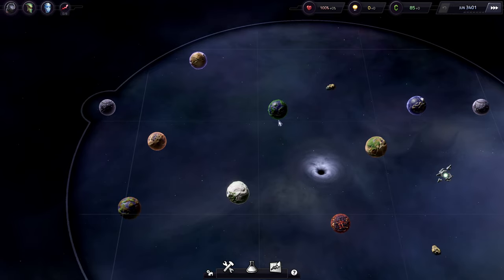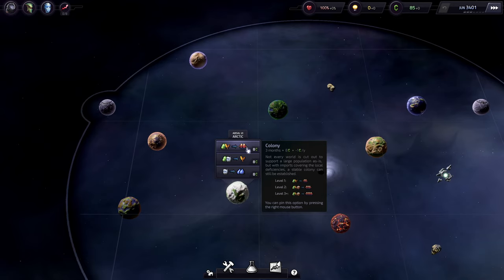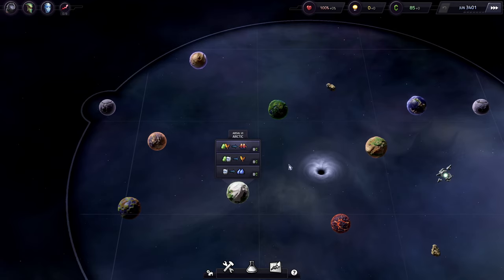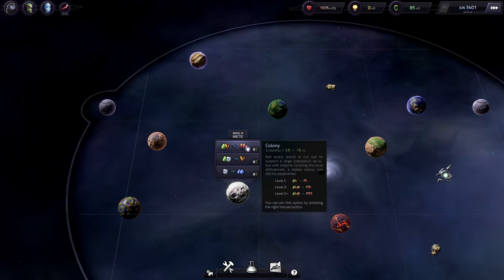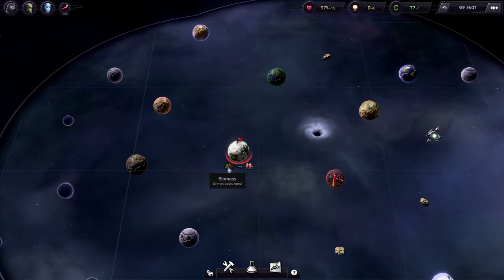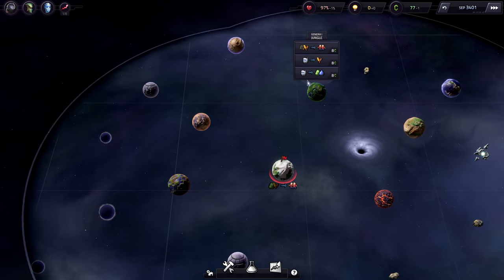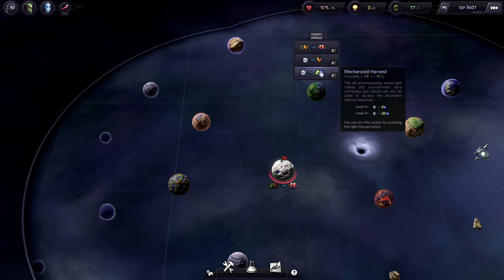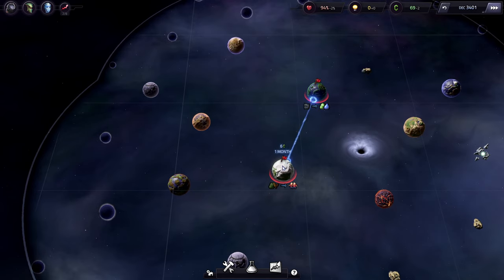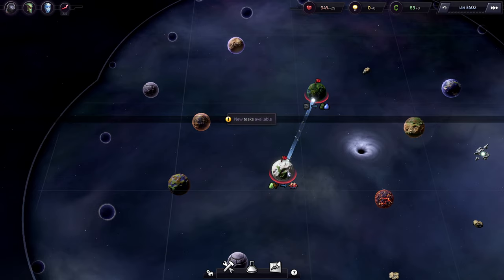I'm going to colonize the planets with the lowest upkeep first. Let's start with this Arctic planet, Absol 6 — I'm going to make a colony to produce people. You can preview level one, level two, level three — as you upgrade a planet, what goods you need on the left and what you produce on the right. Now I'm going to build this planet that makes robots and connect these two planets. I'm sending a person here to make robots, and now I can connect the planet. Our income shot up dramatically.